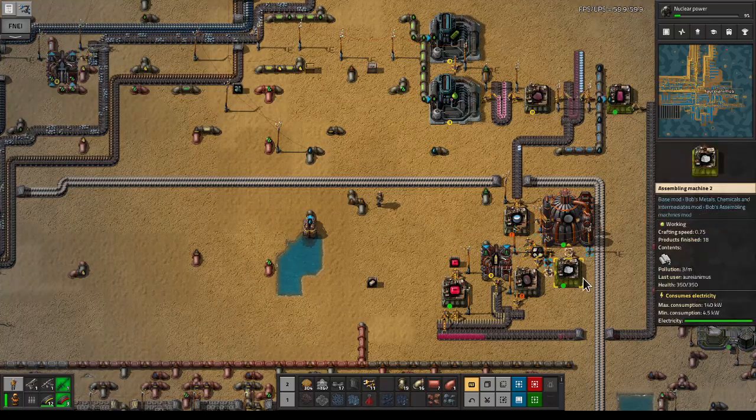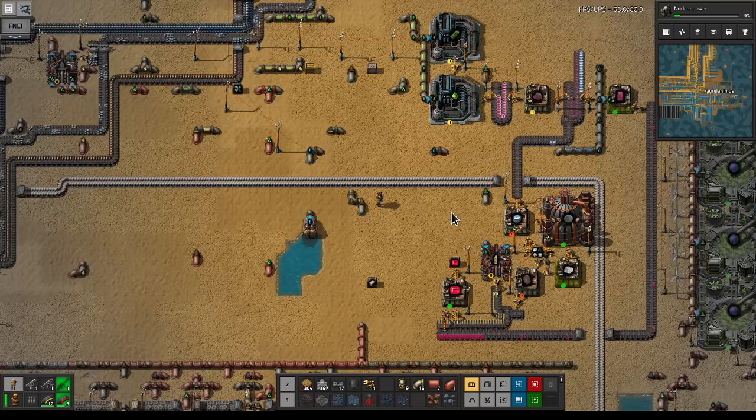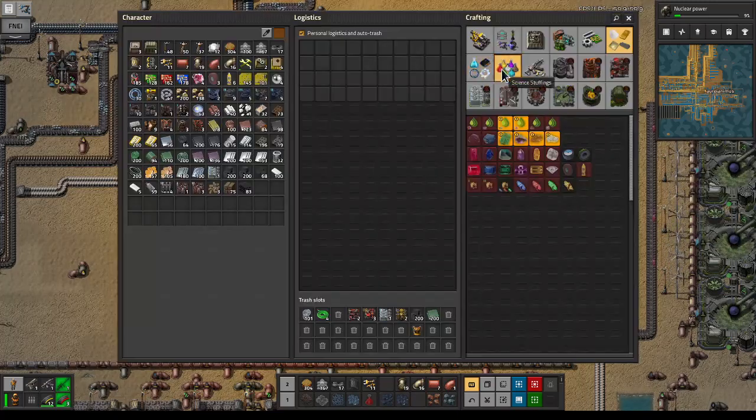Hello and welcome to Factorio Seablock, episode 204. Last episode we got the polished rubies, and next up is going to be tungsten powder.